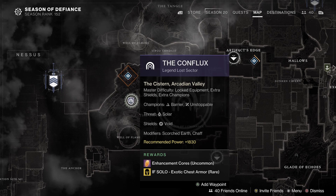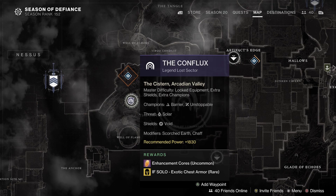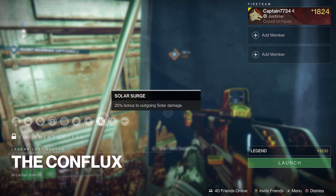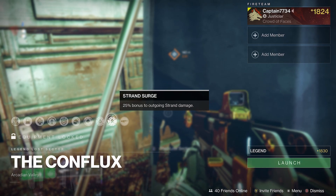Remember, if there isn't a flag outside the sector you will first need to complete it normally in order to unlock the higher difficulties. This sector contains barriers and unstoppables. The threat is solar and there are quite a few void shields. During the recording of this video the surge was solar and strand, so always double check what the surges are and match your subclass or weapons to the same element to deal extra damage.